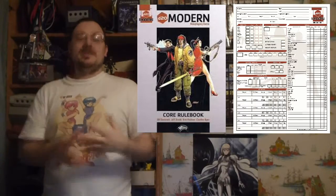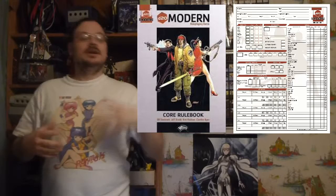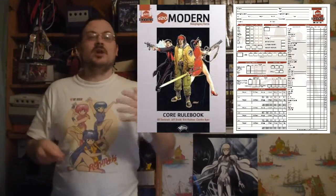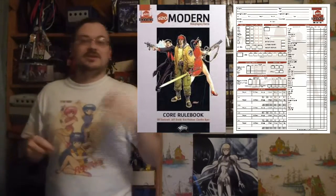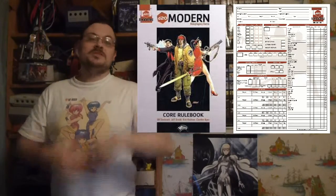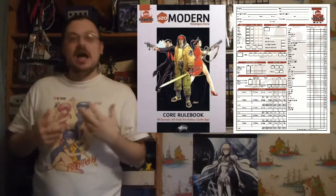Fortitude is based on your constitution. It's all about your tough body — your ability to absorb some kind of effect. It's about your physicality. Reflex is based on dexterity. It's all about your ability to physically avoid trouble — to move out of the way at the right second. Will, which is based on your wisdom, is all about your mental fortitude to resist some kind of influence on your mind.